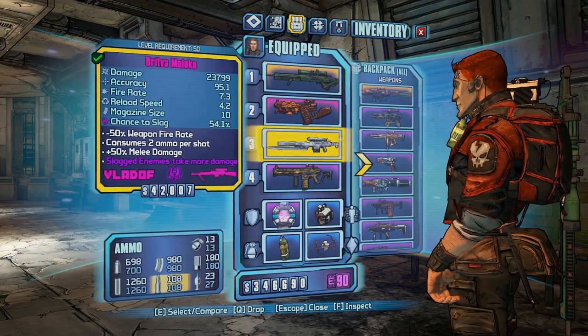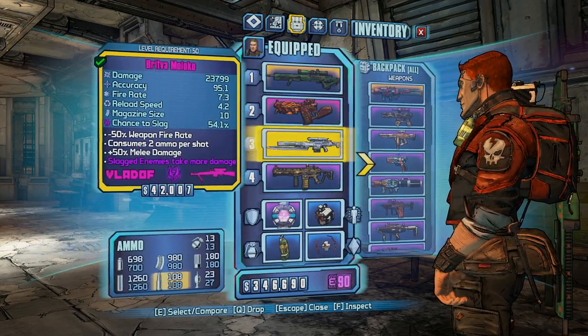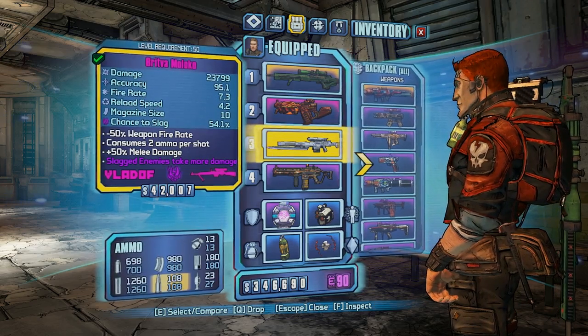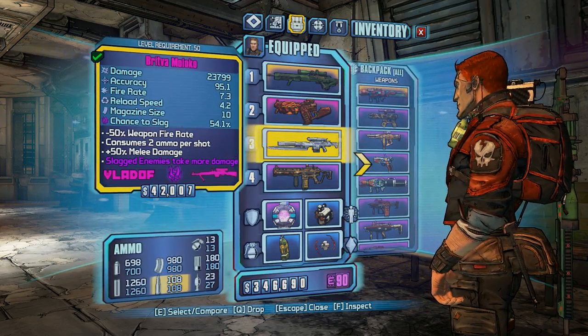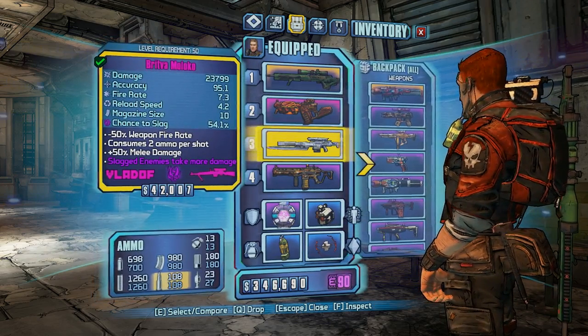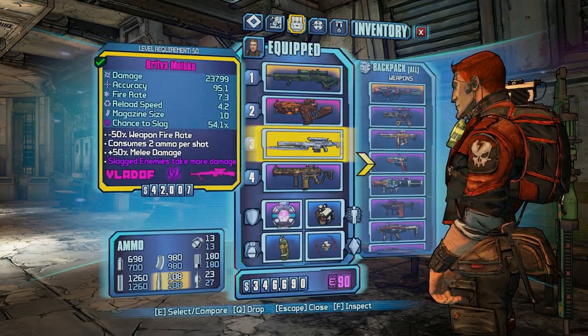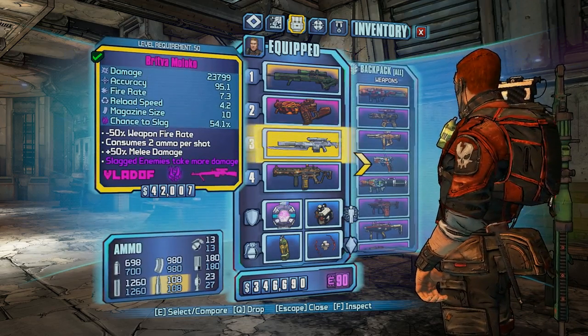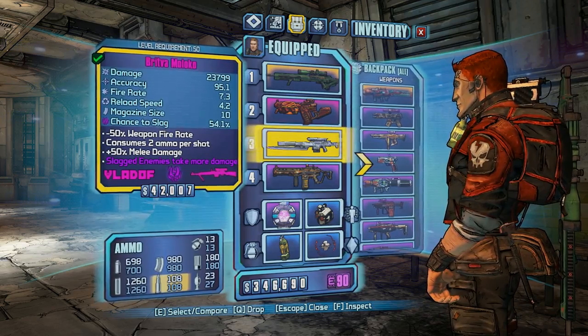This is another thing I found in the golden chest: a sniper that does 23,799 damage, magazine size of 10, 50% melee damage. It's burst fire — I think it shoots three bullets every time you shoot, so it's pretty cool.